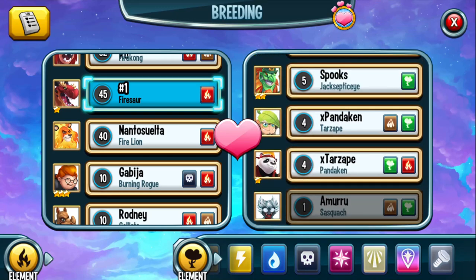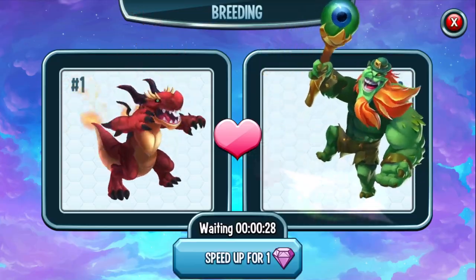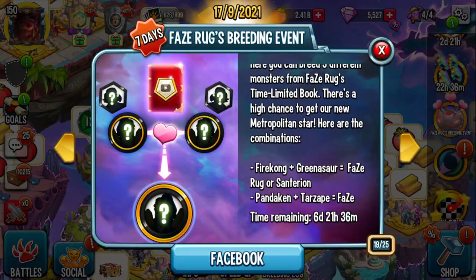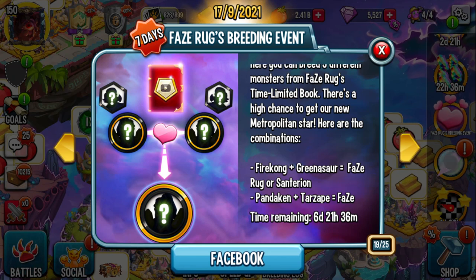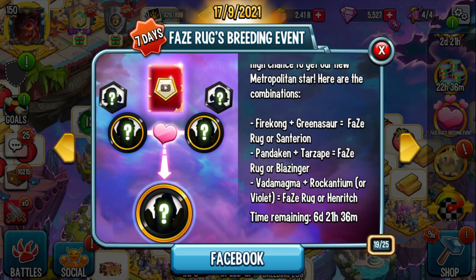Normally you would do Greenasar. As long as it's a pure nature element and a pure fire element, you click breeding and you're going to get 30 seconds — that's either going to be a Panikin or a Greenasar. For Firekong, you would do a fire monster with an earth monster, so Rockula and Firestar. Then you breed those two together. You could also do Tarzape and Panikin to get the combination — same thing, fire and nature.